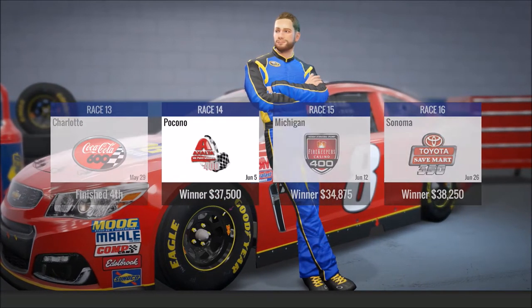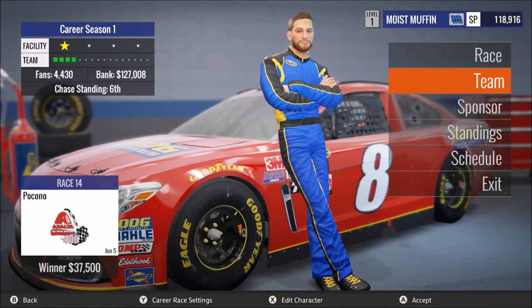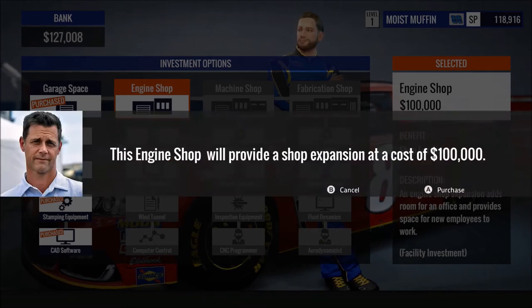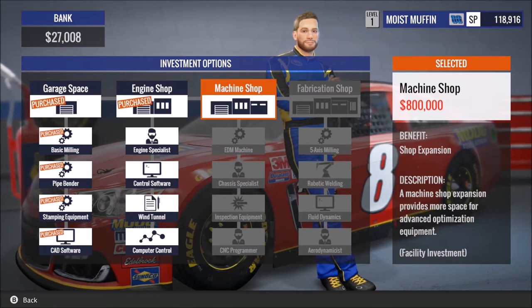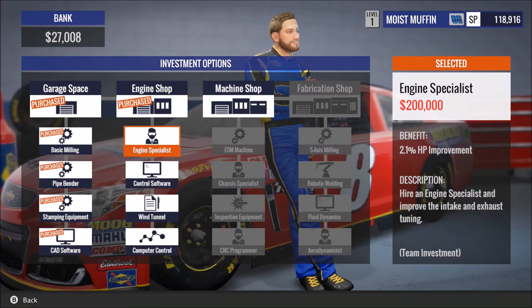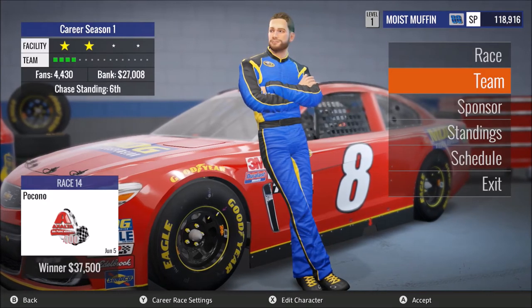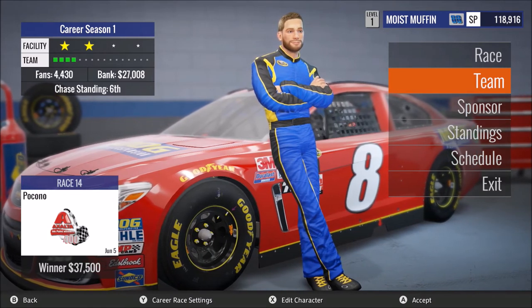Next race is Pocono — oh my god, that's terrifying. All right, so let's go ahead and buy this sucker. 100 grand — we got it. That unlocks $800,000. 200,000 — holy crap. We got him. We need a lot more money. Next race is at Pocono. I've never raced here on this game before, so that'll be interesting to see. But thank you guys for watching so much, and I will see you then.